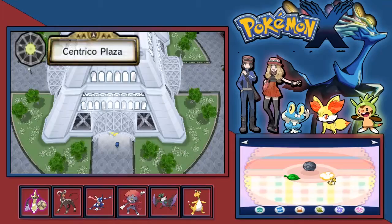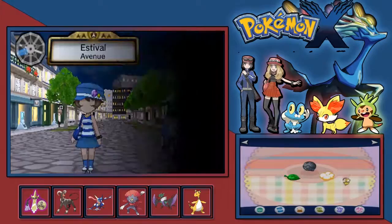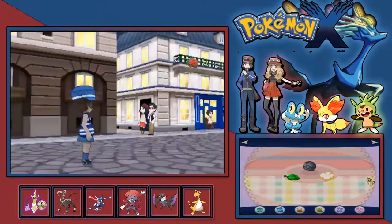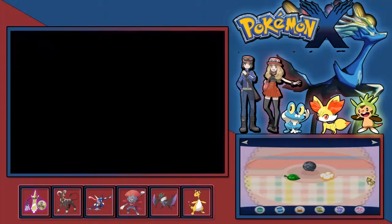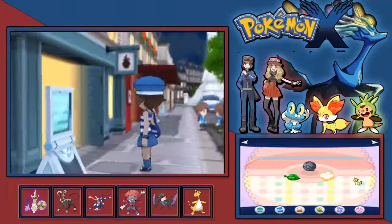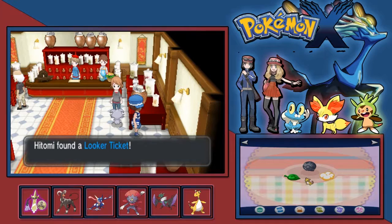So our next one is Vernal Avenue, selling medicines - this is the herb shop I believe. The herb shop is not that one - that's the Furfrou grooming place. It's actually this shop here next to the place which sells Evolutionary Stones. And the sparkle is actually right there. So that's all of those.